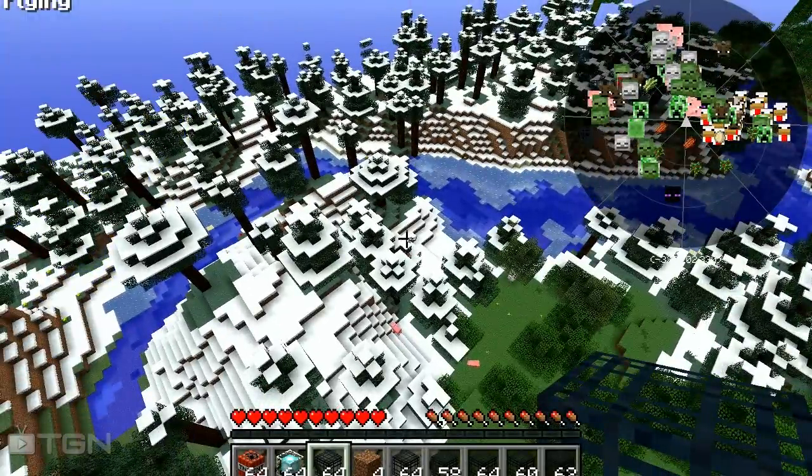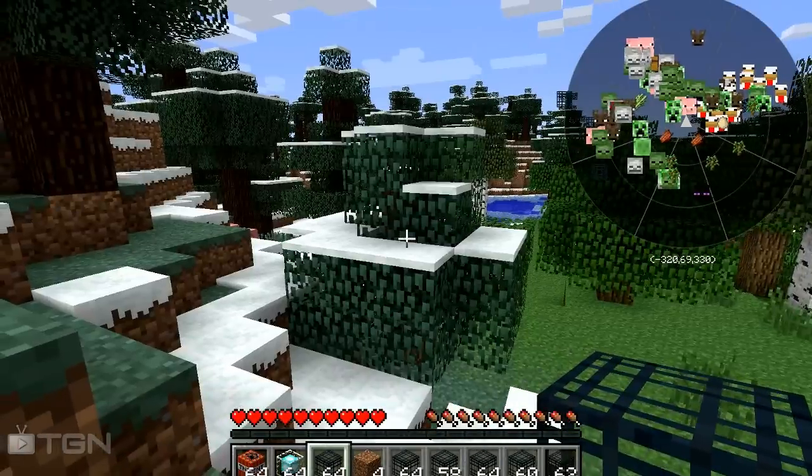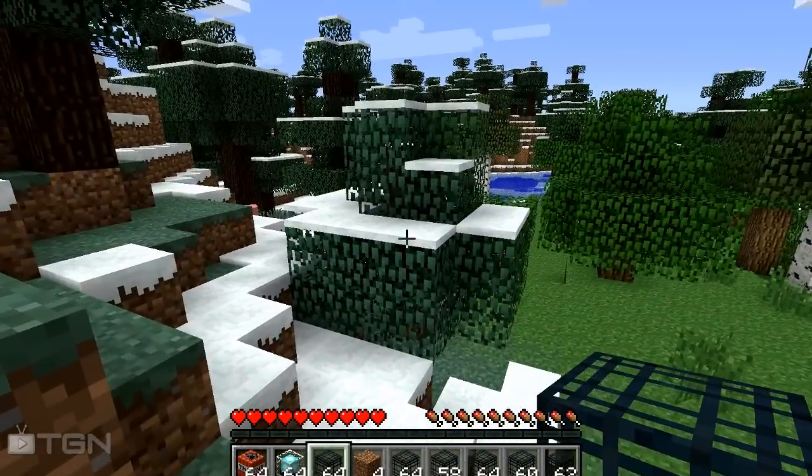As you can also see, I am flying in survival mode, so I'll change that by pressing the R key, pressing disable, and pressing done.